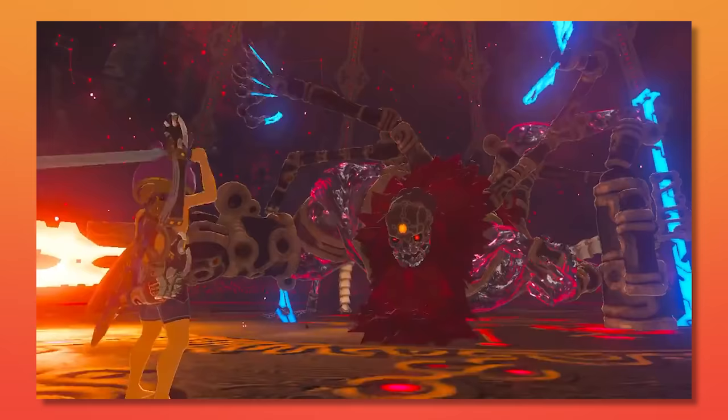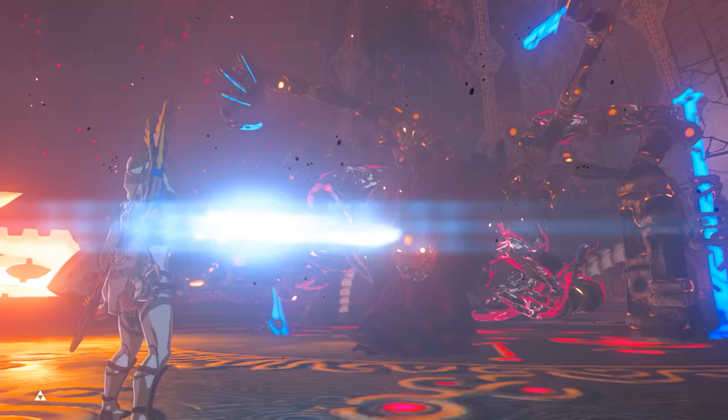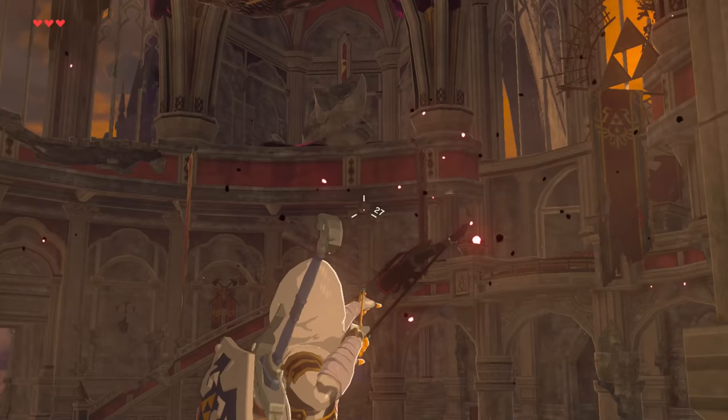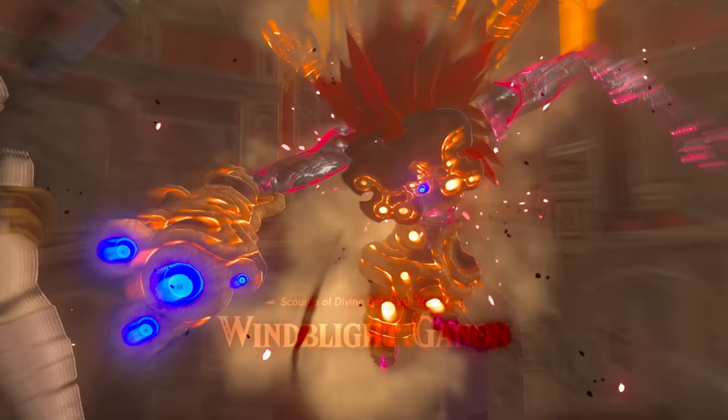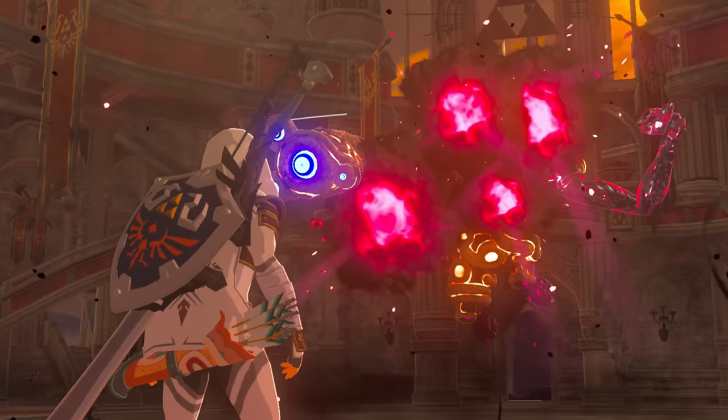Ways to insta-kill bosses have always been sought after for glitch hunters, and on November 9th, 2019, the exploit to completely skip Wind Blight or Calamity Ganon were found. By firing an arrow before entering an introduction cutscene, the invisible suspended arrow did live continuous damage through the cutscene, making the boss dead on arrival. Breath of the Wild speedrunning was never the same ever since.